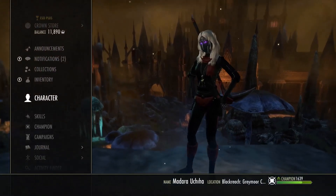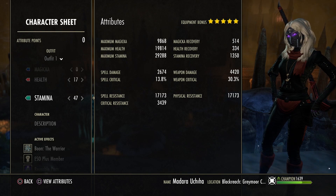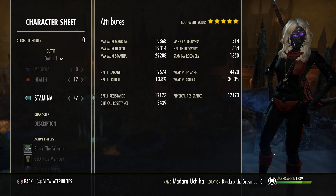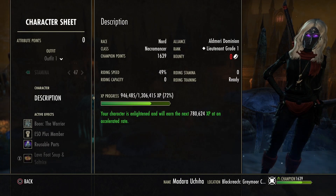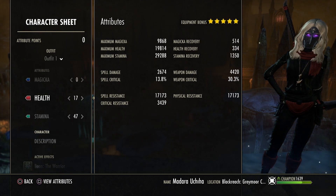We start the build with the stats. You can see we have 10k magicka, 20k health in PvE, and in PvP we have a bit more — 26k. Maximum stamina we have 29k. I'm using 17 points in health, 47 points in stamina, with the lava foot soup and Swordstrike buff food. I'm using the Warrior mundus and I'm a Nord. The points depend on your race — maybe you have to put more or less points in health.